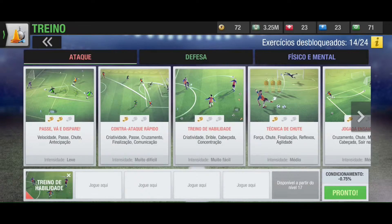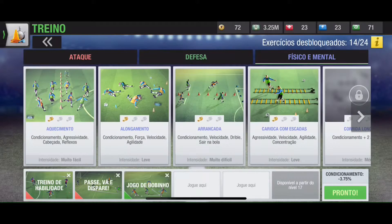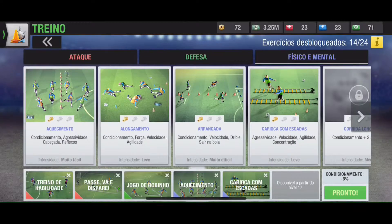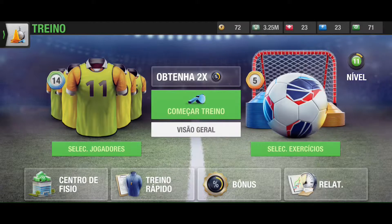A leve here in defesa and meio. A leve. Let's go here in físico — um muito fácil and um leve. Let's hit pronto. You can see here 'Obtenha 2x' — it's good to train them with the 2x bonus to level up faster. Let's go, obtenha 2x.